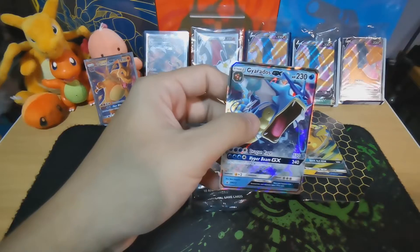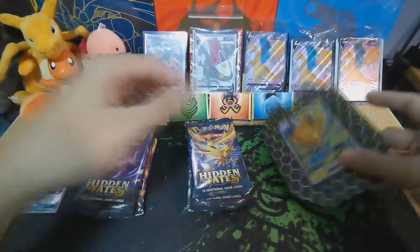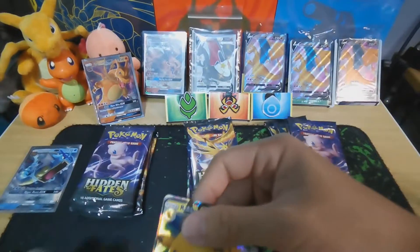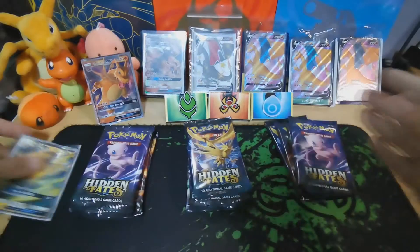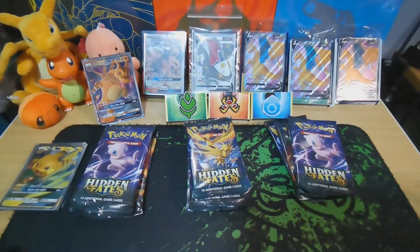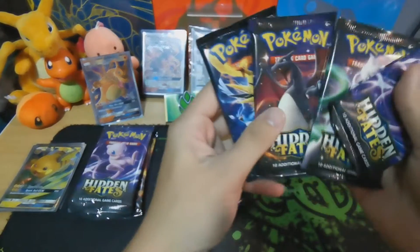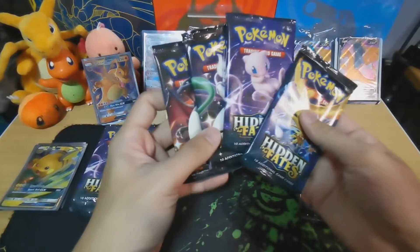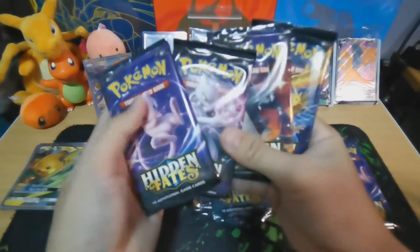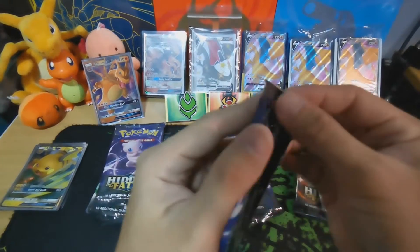Give it a sleeve. And lastly the Raichu — give it a sleeve too. We'll start with the Raichu tin first, moving right to left. Let's pray for the best. First pack — nice artwork! Let's try not to damage the pack too much.